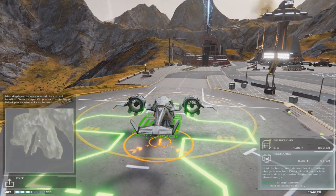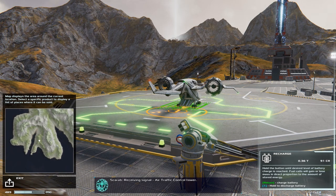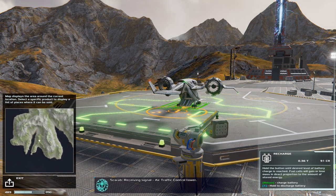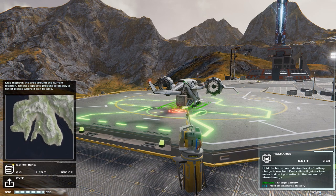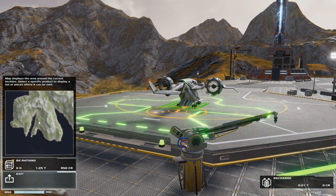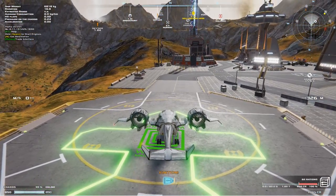I'll show you the purchasing screen — it's very simple. We purchase some B2 rations. The crane is going to load them right into the aircraft. While we're doing that, we can go ahead and charge as well — it's good to do these things multiple at a time to be efficient. They are loaded up. We exit and let's make some real money this time.